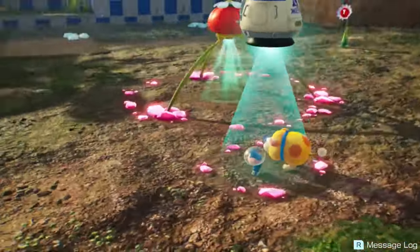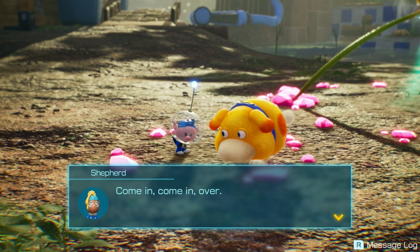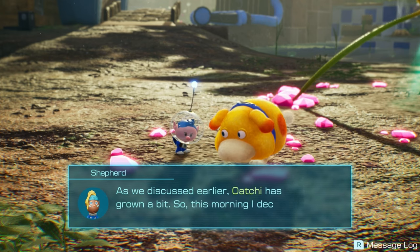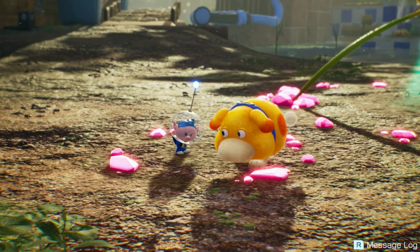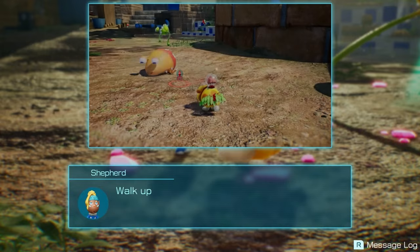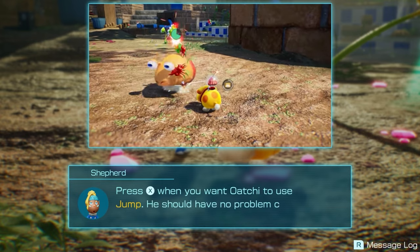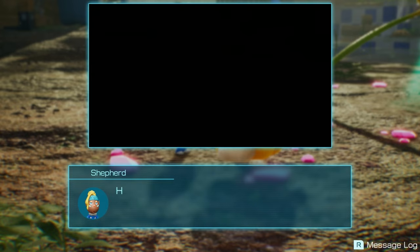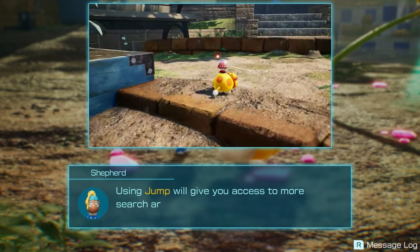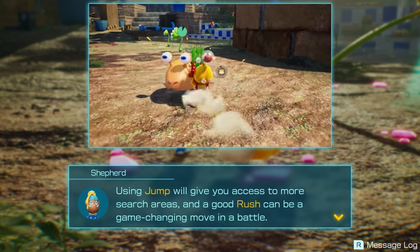Let's grab some Pikmin and get to work. Oh, we're gonna get a call. Itachi's just so cute. As we discussed earlier, Itachi has grown, so this morning I drilled him on his jump skill. We can jump now — we can ride and jump! Itachi should be able to move around more easily now, even with you and the Pikmin on board. With the jump it'll give you access to more search areas, and a good rush can be a game-changing move in battle. So we can rush and they all hit — we're gonna have to try that.